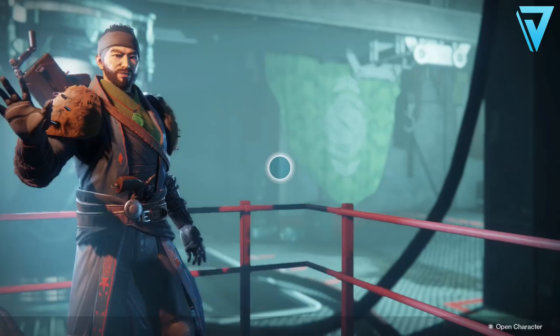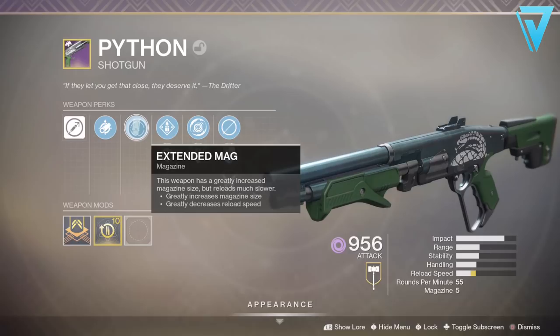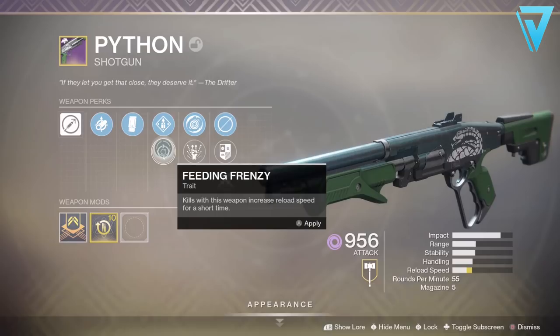What is up guys, Jarv here back today jumping into Destiny 2. In today's video we're taking a look at the Python shotgun — this is the Gambit ritual weapon for this season, the Season of Dawn. We're going to take a look at the hints and tips and the quickest way to get this weapon.